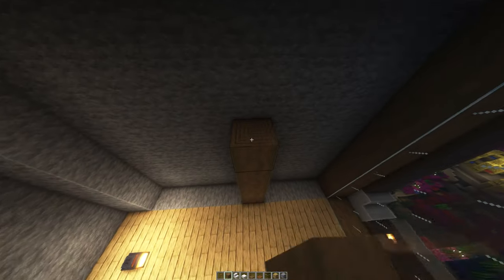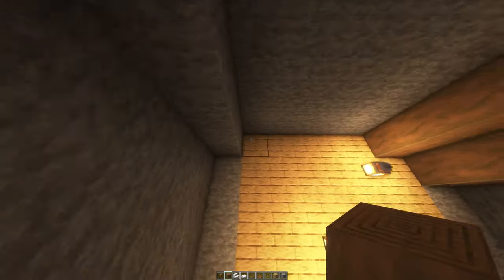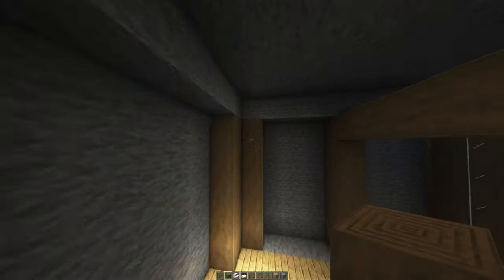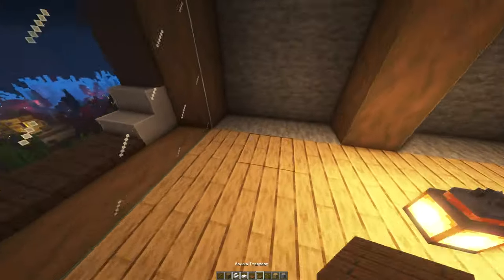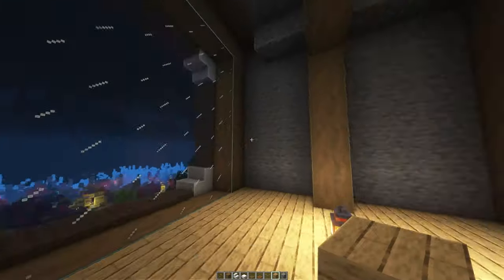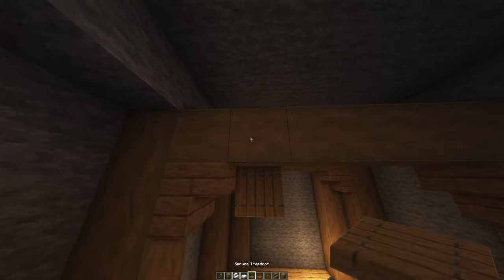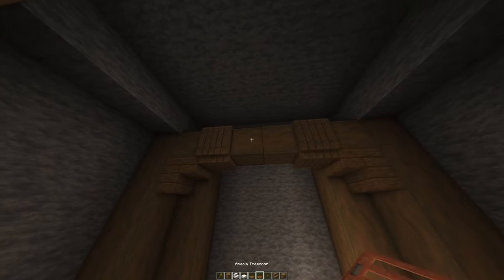Leave a one-two-three gap and place one log in the middle, then repeat on the other side. Join them up the same way on both sides, then replace the floor blocks. Get spruce stairs and put them underneath the stripped spruce logs, then add some trapdoors to give it a beam look, and place buttons on them.